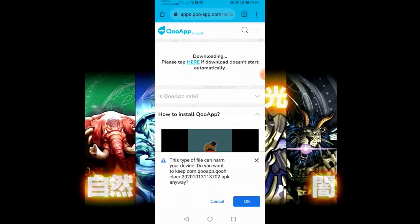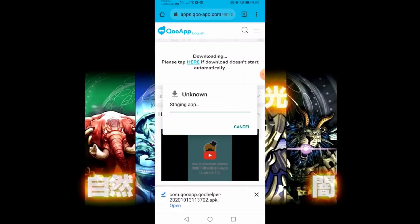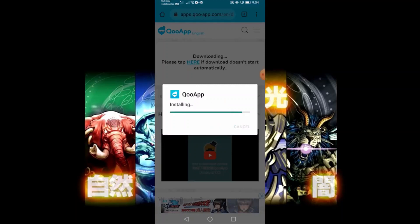The prompt comes up: 'This type of file can harm your device, do you want to keep going?' Yes I do — Duel Masters Plays is worth it. So after that, just click Open, then click Install, and it'll install. It should finish in a couple of seconds.